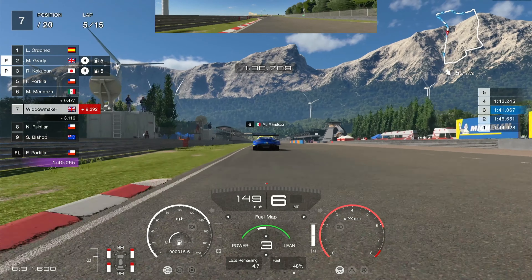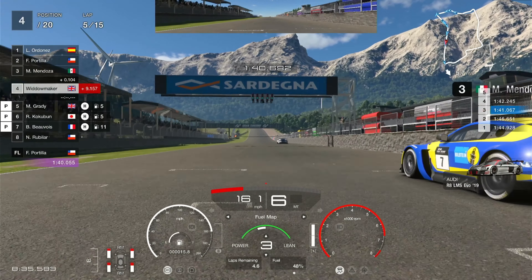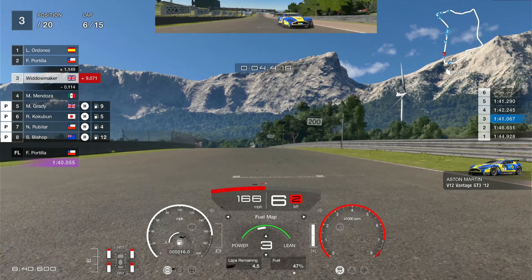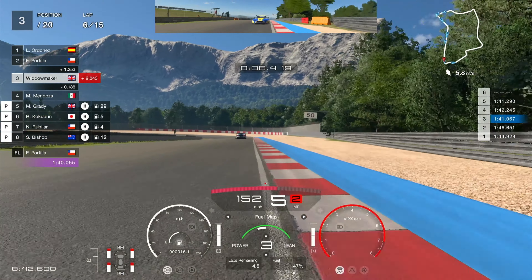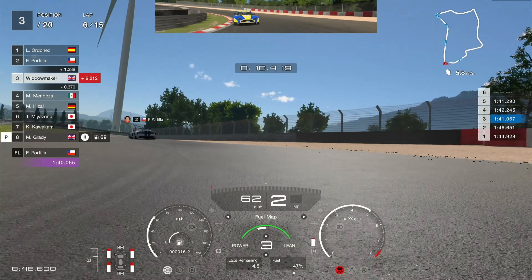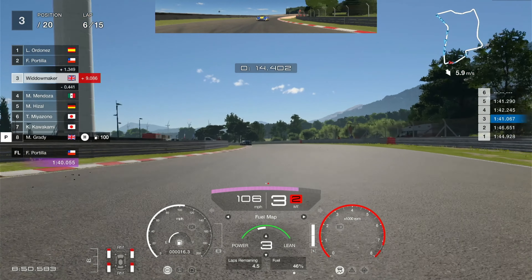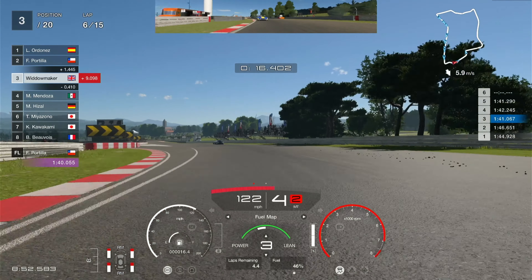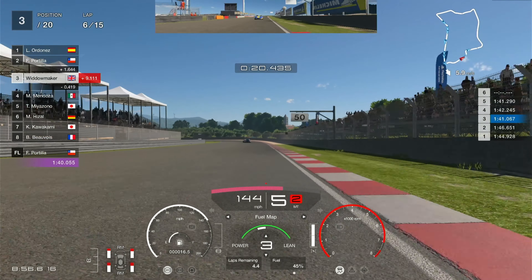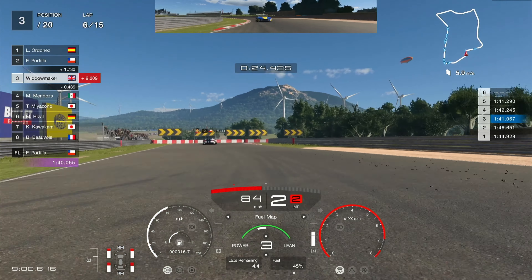Let's get to this Aston. 1:41.2 — still improving. We're passing 1:41.0. Let's see if we can catch up with this guy — we're into third place, so we are making progress. There's people pitting, so it looks like for most people it's two stops here. I'm wondering if Portilla stopping every four laps means he's going to make three stops. So I've got a chance here.